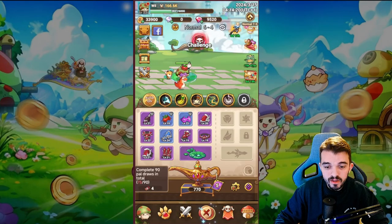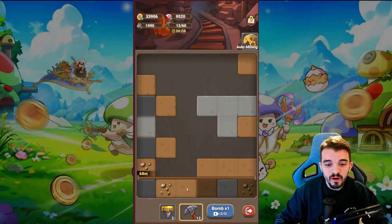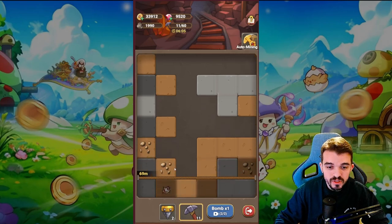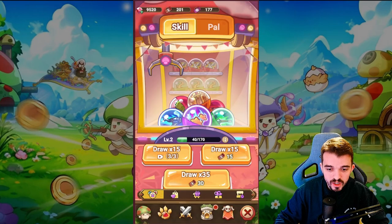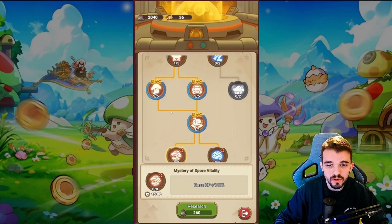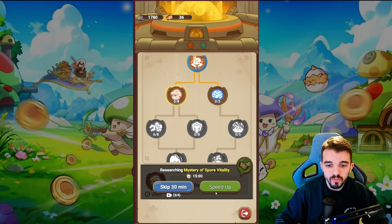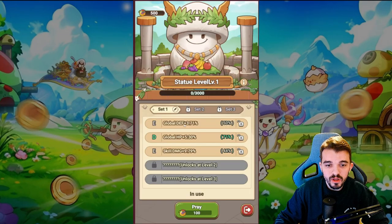There's also a Mine where you can mine stones of different types. With those stones you can research and upgrade your character — for example, increasing base HP or attack speed. If you don't want to wait for research to complete, you can use speed-up tickets or watch videos.